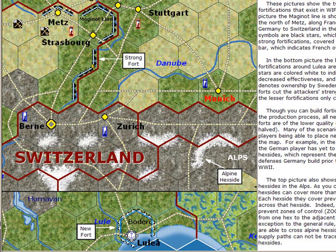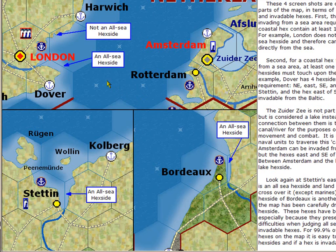Other hexsides are forts, as discussed before. The Maginot Line is a strong fort with black crenellations. Lulea has a new fort built, which is slightly weaker than the strong forts — those have white crenellations. The lines that connect the forts inside determine who controls it; in this case it's Sweden that controls Lulea Fort, and it's French. The pale blue represents France throughout this war.